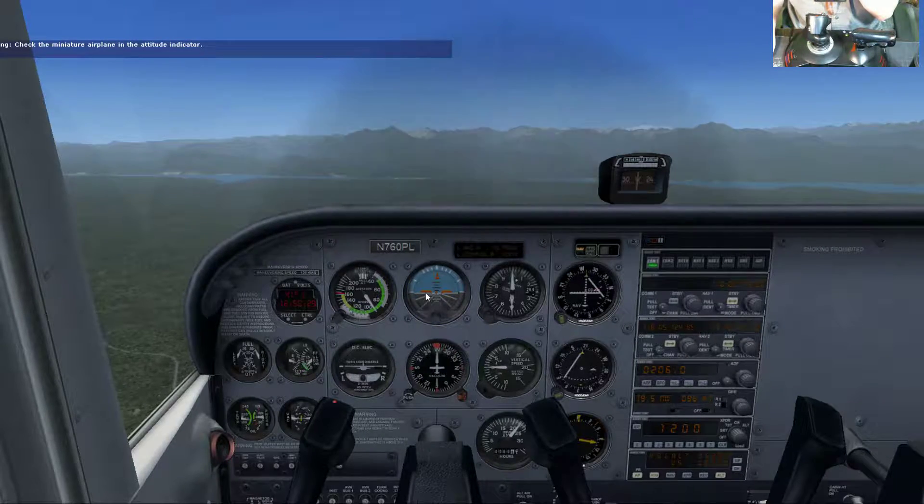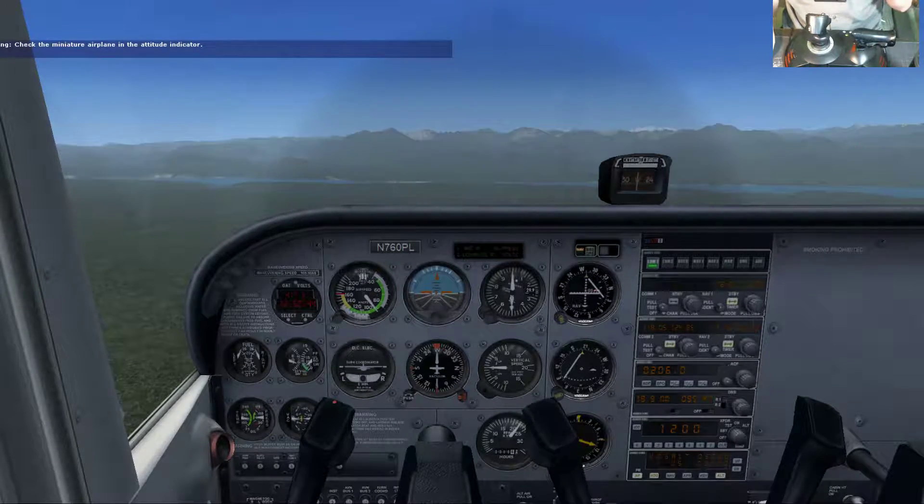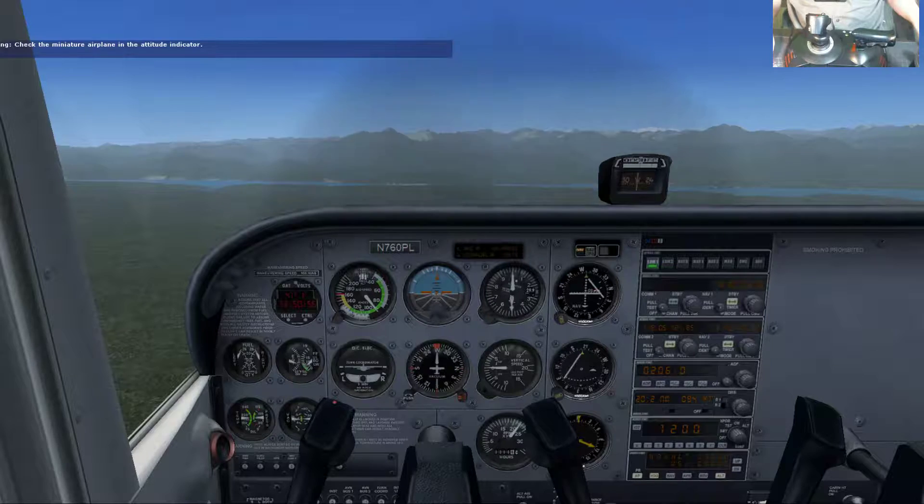Let's look at the top of the attitude indicator. See the orange pointer pointing directly above the thick white line — this means our wings are level, which agrees with the position of the miniature airplane. The arrow on top points to the bank angle, which is the angle our wings make relative to the horizon. The three short lines on either side represent bank in increments of 10 degrees: 10, 20, and 30 degrees of bank.